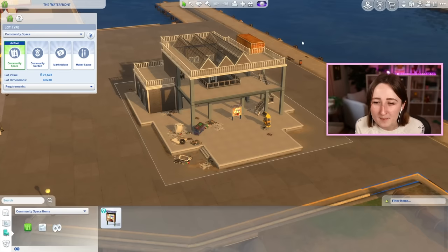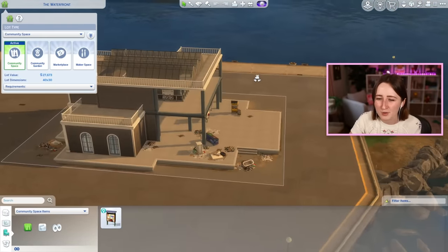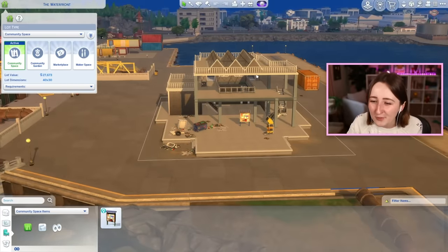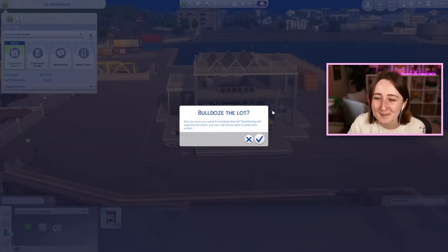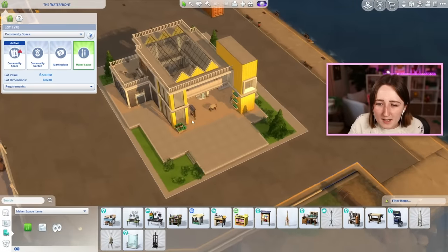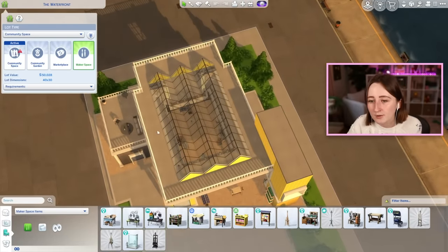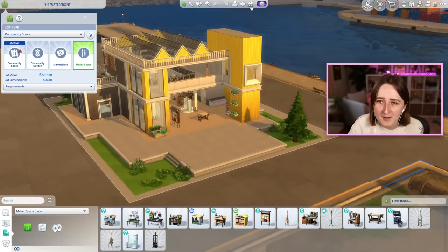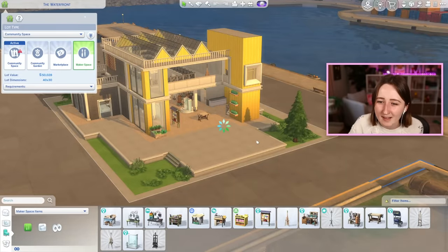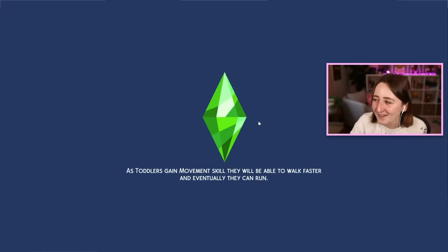So I'm thinking we should rebuild this. I'm kind of torn between bulldozing it and building something from scratch or just trying to renovate it, but truthfully if I renovate it, it's gonna end up being completely different anyway, so I might just kill this whole lot and start over. There are a couple things I want to keep — specifically I really like the glass roof parts and I love the bright yellow, so I feel like we could try to do something kind of like that.